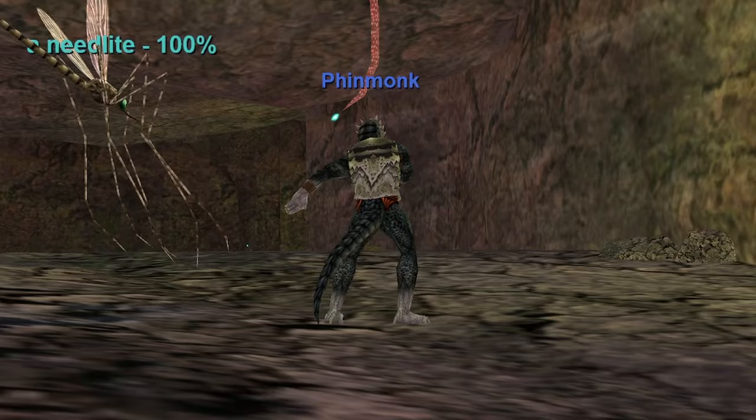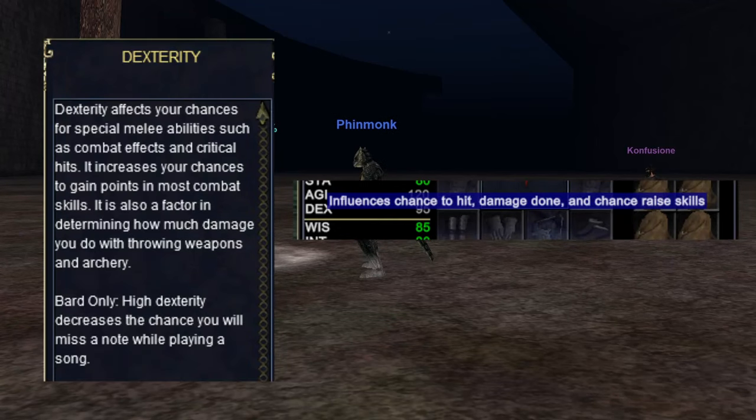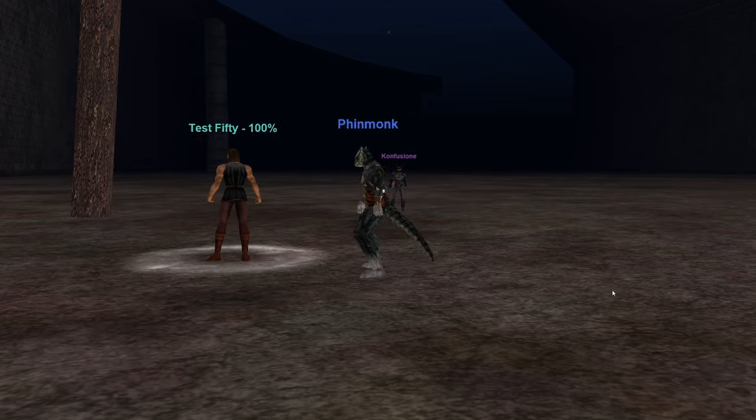So now let's talk about dex. Dexterity is also a pretty useless stat in EverQuest. The tooltips tell us that it increases our chance to hit, increases our damage done with ranged attacks, crit rate, and the frequency of combat effects. Wow, that sounds like a lot of stuff, right? Not really.